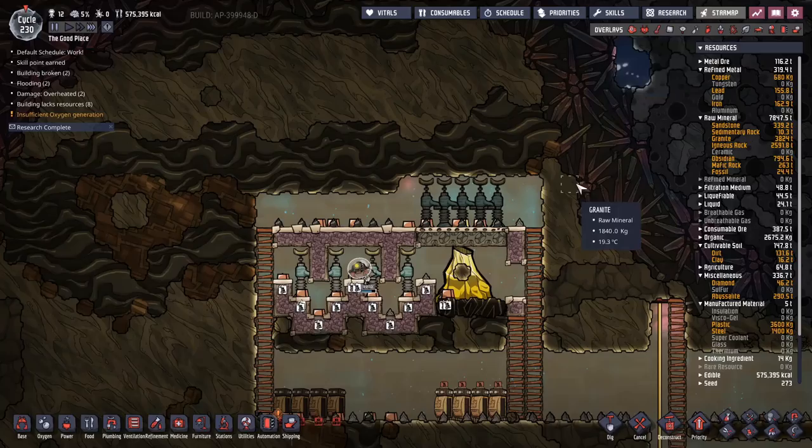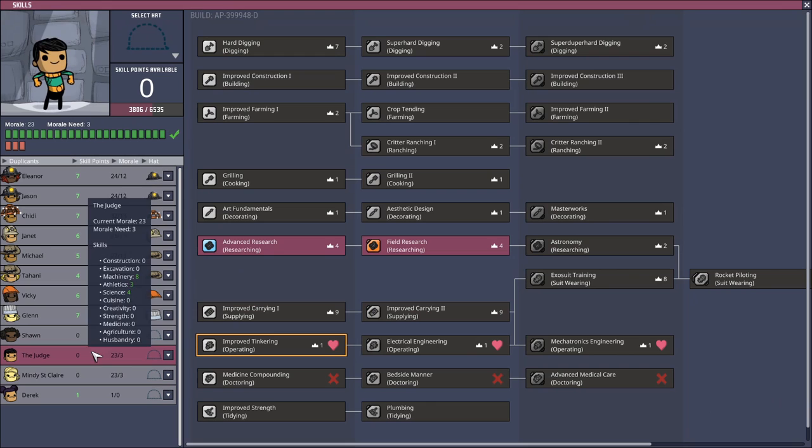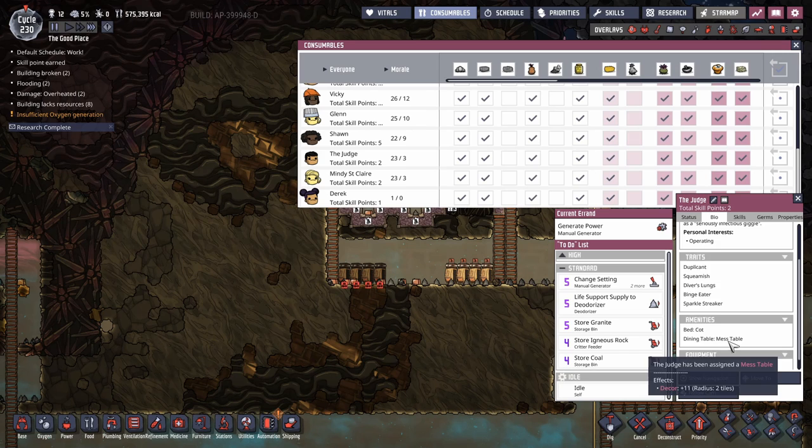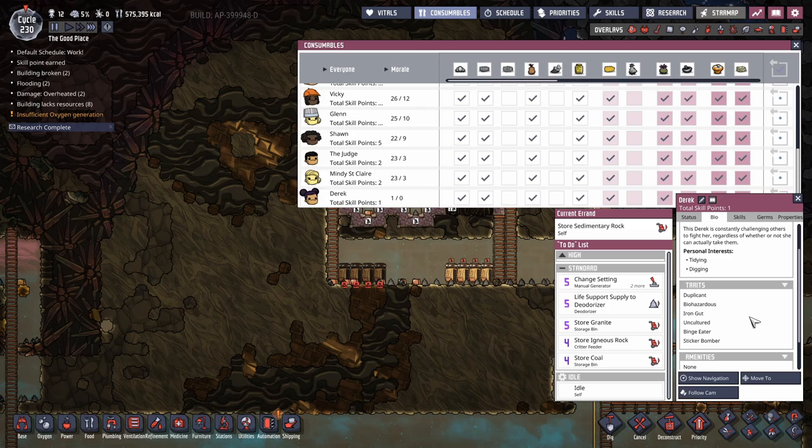Between this episode and the last one I excavated the area for our hot industrial brick and managed to find two duplicants to hire. The duplicants we hired were the Judge — squeamish, diver's lung, binge eater, sparkle streaker, interested in operating, so they'll be a good machinist. Then Mindy St. Clair — suit wearing, operating, biohazardous, early bird, vomiter, sparkle streaker. And then Derrick, of course, who we just hired.